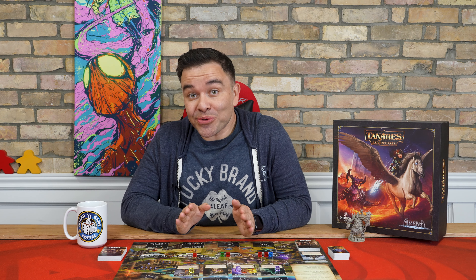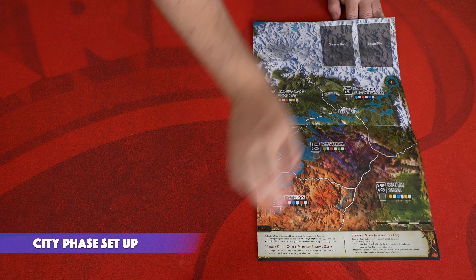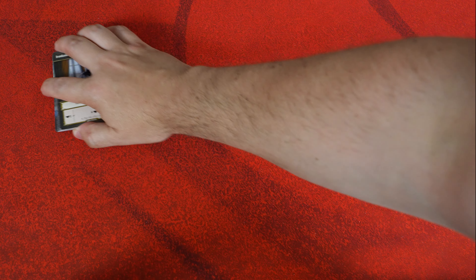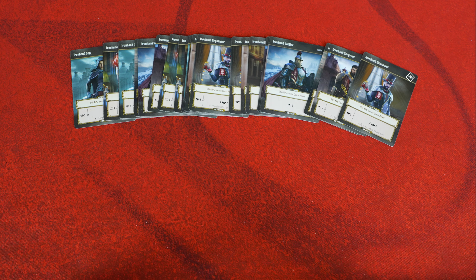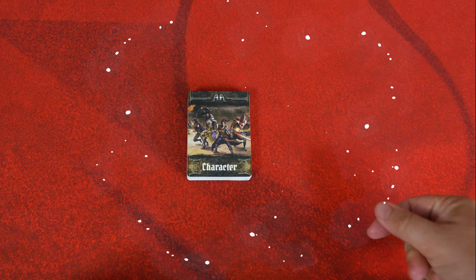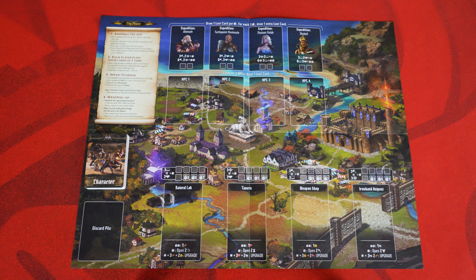First thing you'll need to do when entering the city phase is set up the city. Unfold the map and lay it out in the center of the table, city side up. Collect all 24 NPC cards with the initial text in the upper right corner and shuffle them together with your four hero cards, then place them on the character deck space. As you progress through the campaign, you'll unlock more heroes and NPCs — when you do, include them in the character deck when you shuffle it.